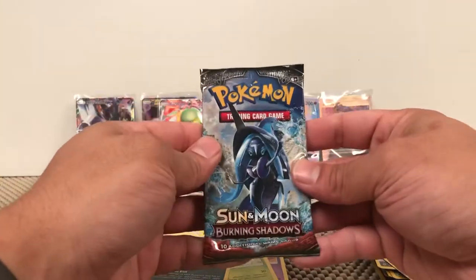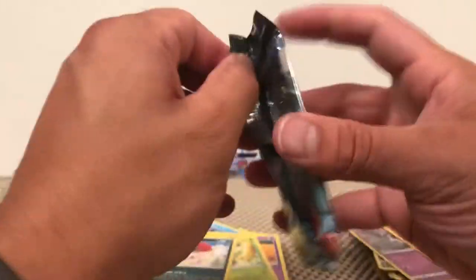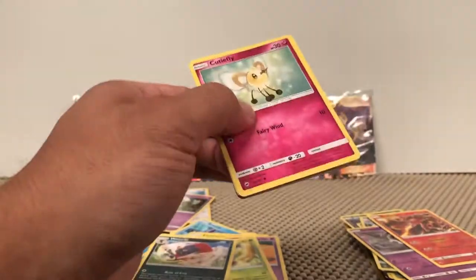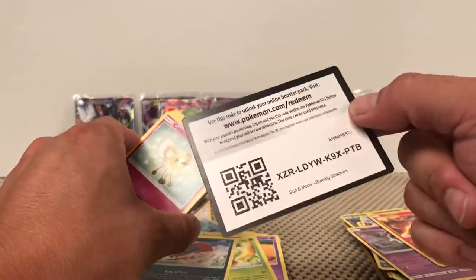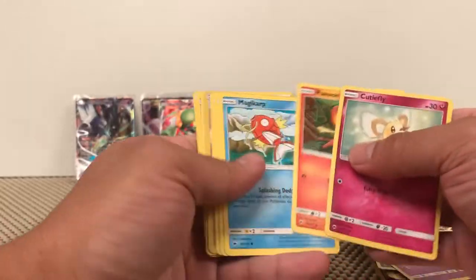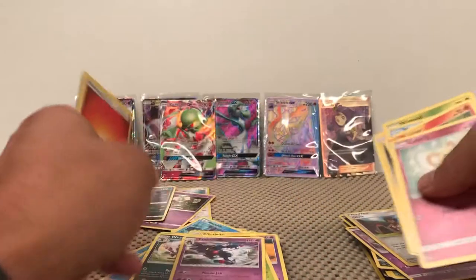Last pack — let's get some last-pack magic, can we? Solid green — Olivine and a Toxicroak.